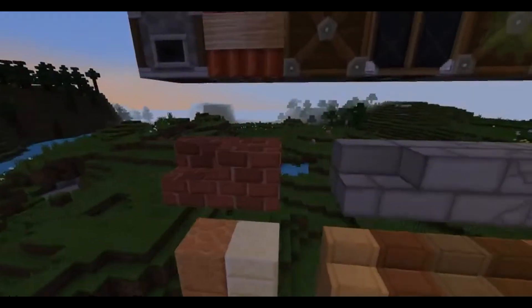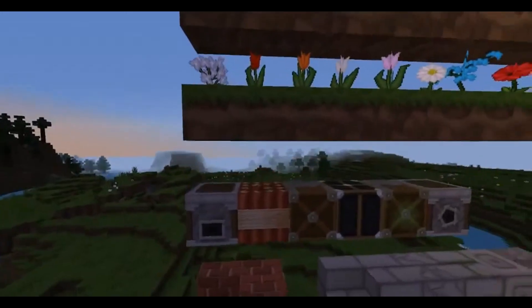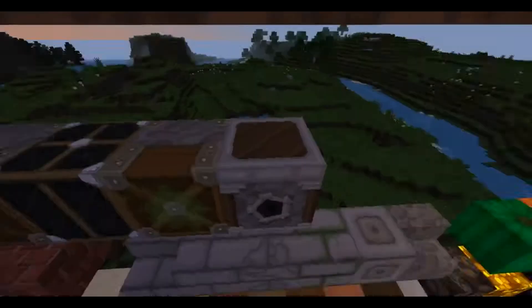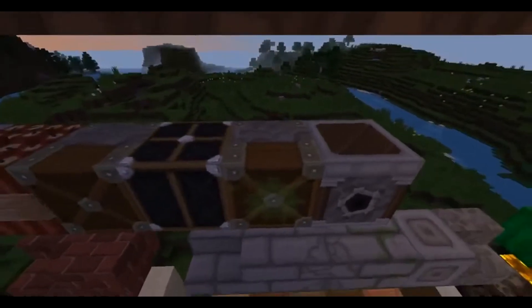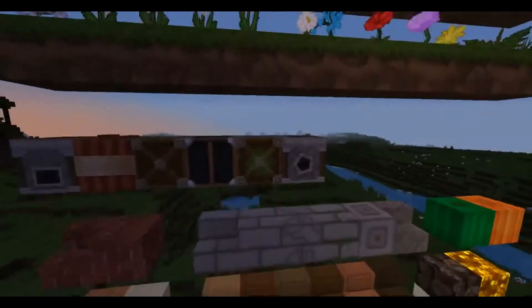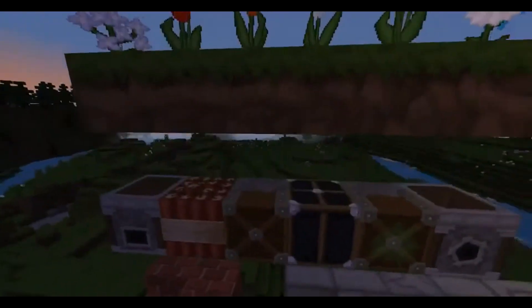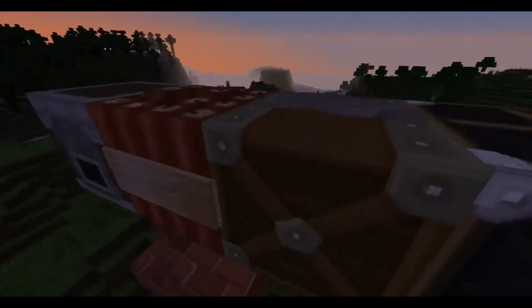Here are the things you can use - we've got a dispenser, and I'm guessing - I don't even know what that is - I think that's a jukebox. Actually I think I'm mistaken. Redstone lamp - alright, so this is the redstone section now.